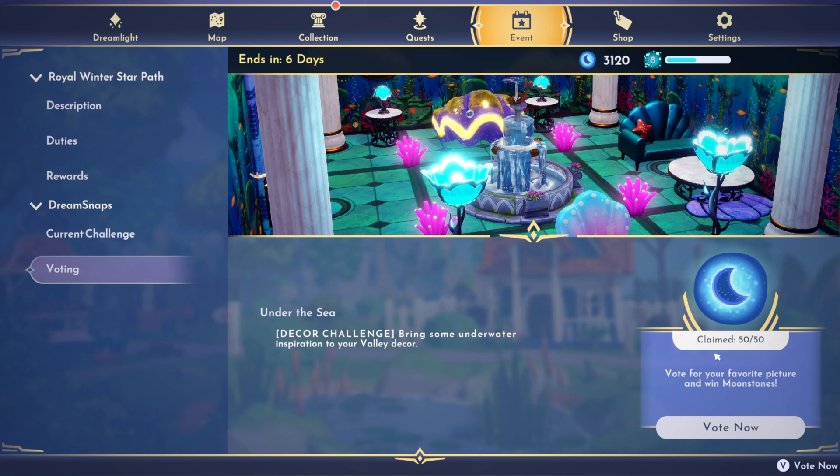We got our moonstones for the week. I'm going to come back and do more voting later - I always try to vote any time I have a few minutes. I think it might help with the algorithm in the voting process. I swear any time that I don't try is when I get the most moonstones, so who knows how it all works.